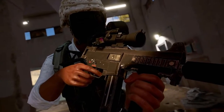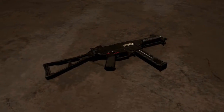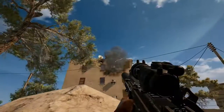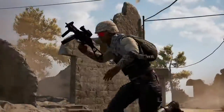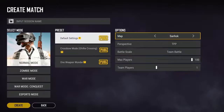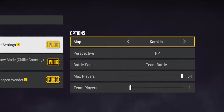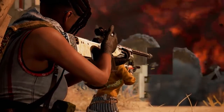Last but not least in the balance hopper is the UMP-45. Since the swap from 9mm ammo, the UMP has dropped off a little, so we're upping its damage and bullet travel speed. For more detailed information on the gun rebalance, check out our full patch notes. Karakin is also now available for play in custom matches, but we've disabled the red zone option because the black zone is already part of the map.